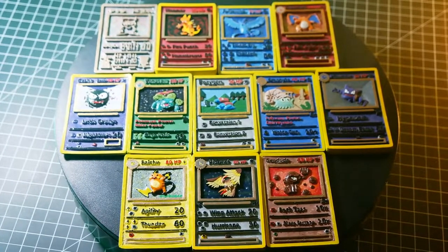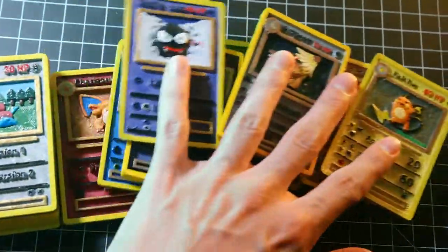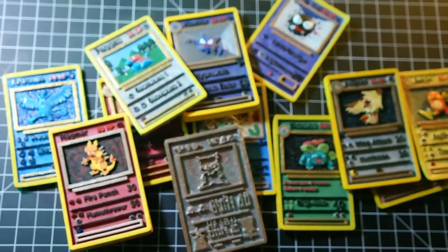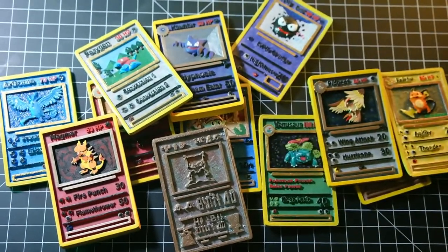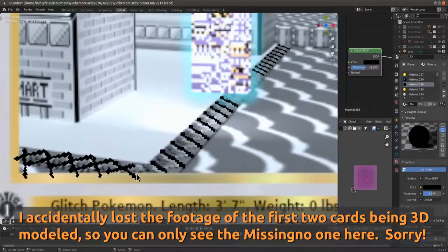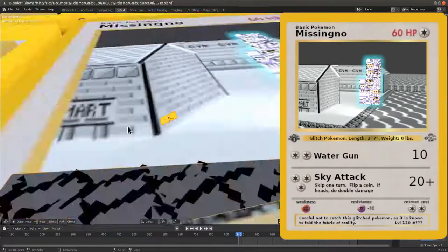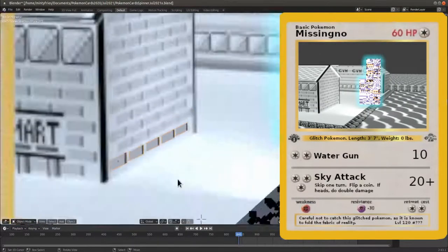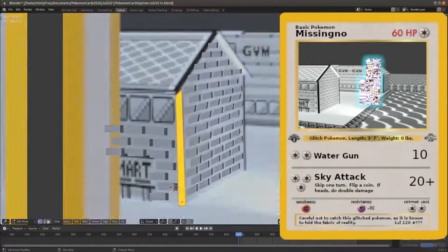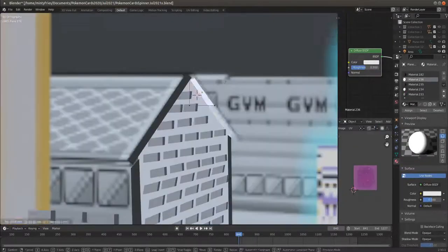Hello everyone, this is MintyFries, and let's make some more 3D printed Pokemon cards. Here's the collection so far, and even though we are running out of room for these things, let's make three more. We are going to make Weepinbell, Misty's Seedra, and Missingno. I actually designed my own Missingno card by taking some of the assets I made for my Cerulean City model and using them to mock up a quick Cinnabar Island, so we will make the 3D card based on this 2D design I made.